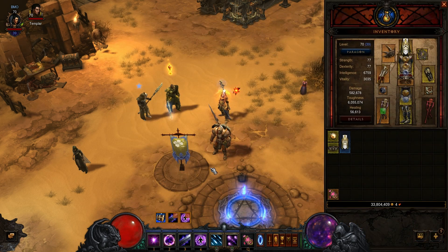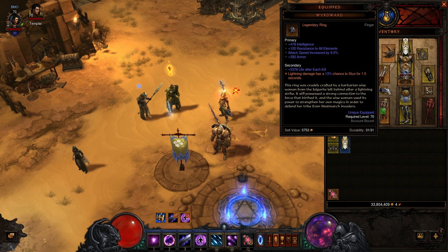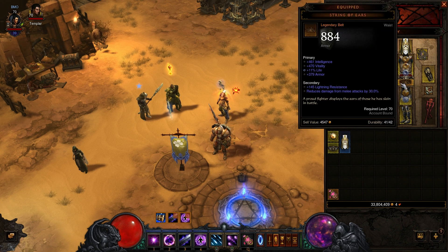Looking at my gear, there's really only one piece that truly defines this build, and that is my ring right here. It has lightning damage and a 13% chance to stun for 1.5 seconds. This is huge because it gives you a lot of control over the enemies around you and you don't take nearly as much damage as you normally would.